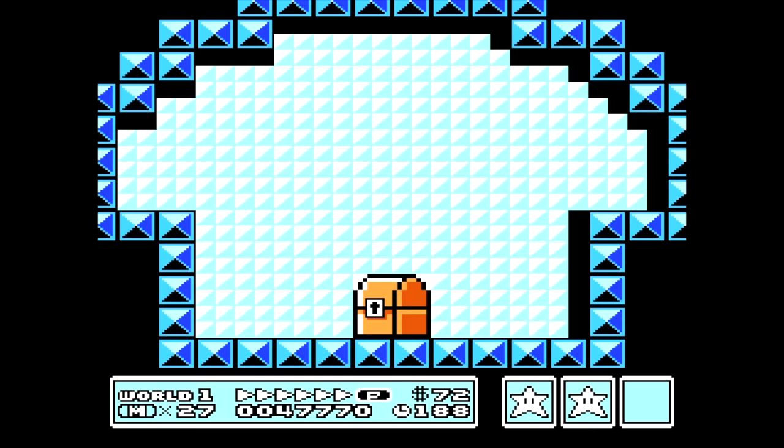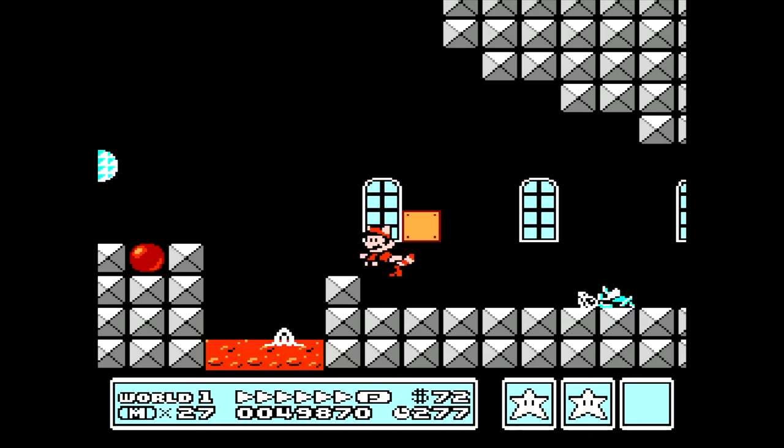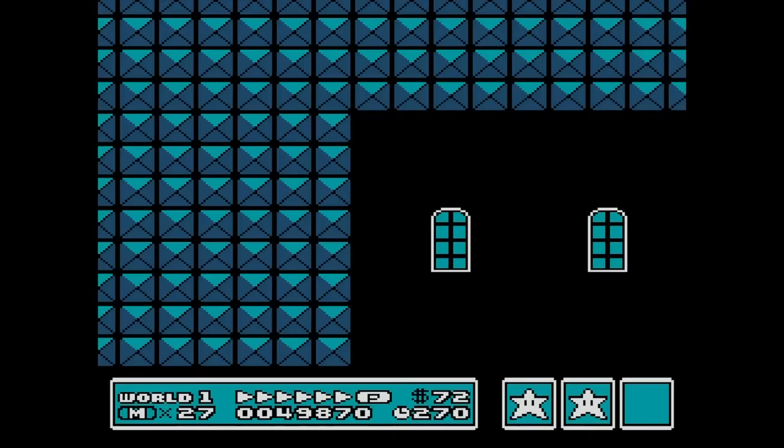That's right, with these whistles we can skip entire worlds. In World 1 Fortress we'll find our second whistle. Once we get to this section with the Dry Bones, we'll take him out. Use the raccoon suit to fly straight up. We'll go across the top level. Once we hit a wall we'll hit up, and it will teleport us to this room with the second whistle. Nice and easy!